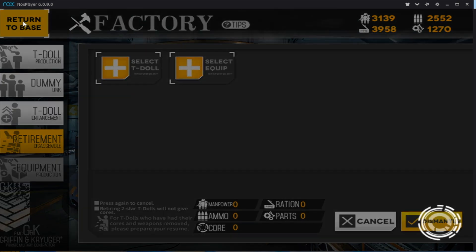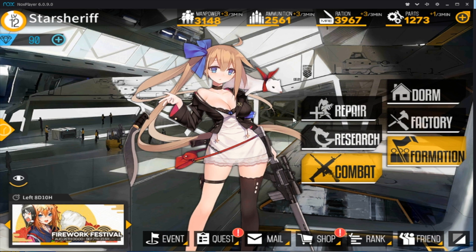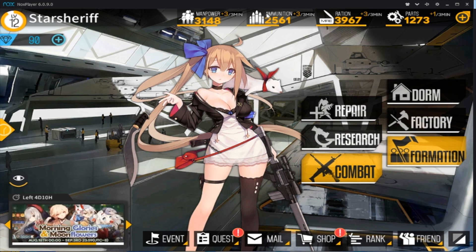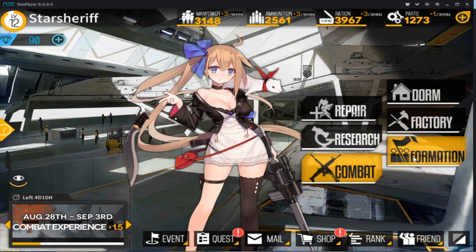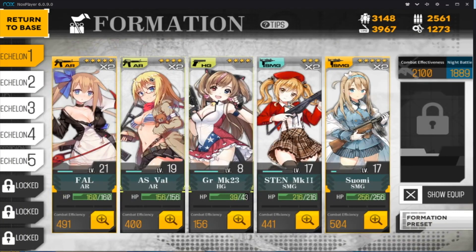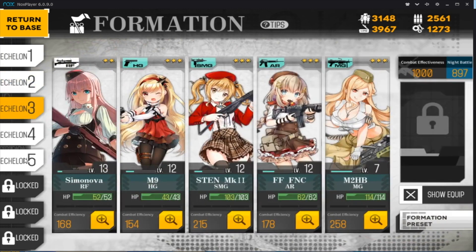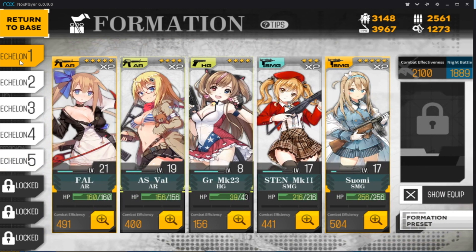Let's jump into actual team building and playing a match. Once you're in the factory and have created a few T-dolls, or gotten T-dolls through playing story mode, you come to the formation tab — this loads up your echelons, which are basically the teams you will have. You can have up to six, and it's actually recommended to get at least six because there's a lot of things you want running at once from having your teams gather resources.